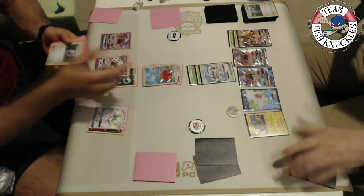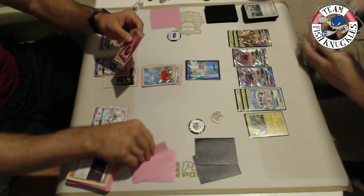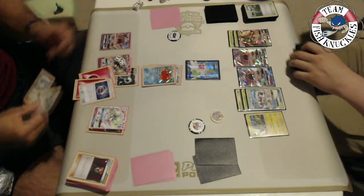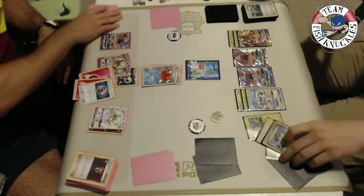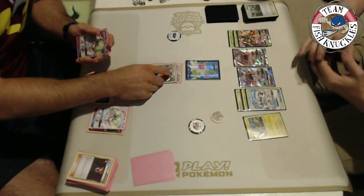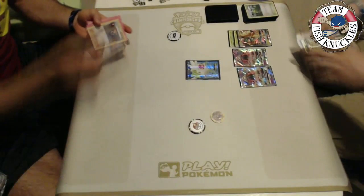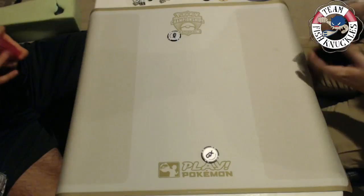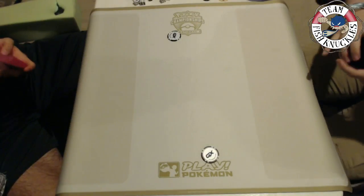Vlad uses Abyssal Hand for five cards, finding a Fairy Energy, a Choice Band, and three energy counts that give him the math: three-six-nine-twelve equals 150 damage with Choice Band. Vlad uses Lysandre to bring up Shaman and takes the knockout out of nowhere! Kenton had Guzma in hand for next turn but Vlad comes out of nowhere to take the game. Vlad uses Abyssal Hand to draw exactly what he needs — this demonstrates why Abyssal Hand is such a broken card.